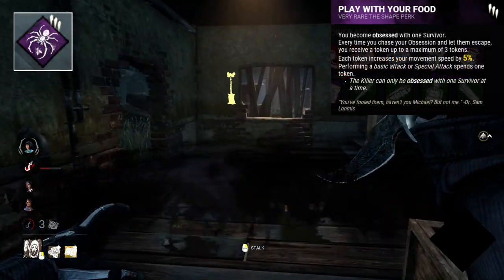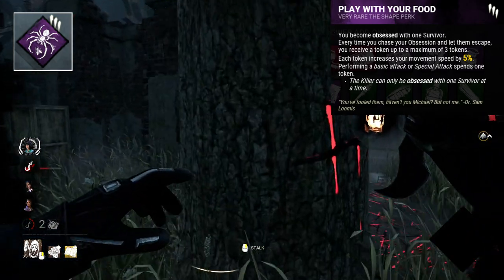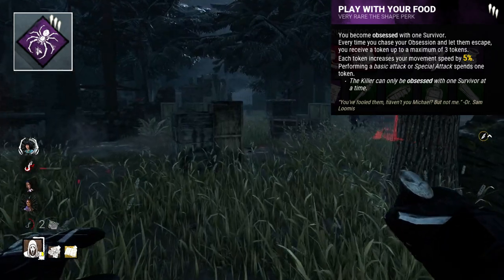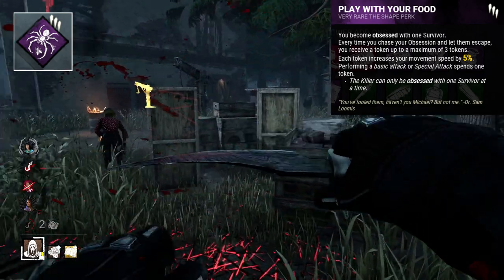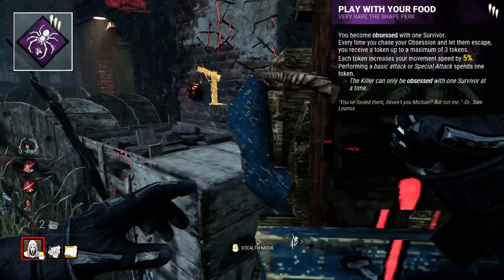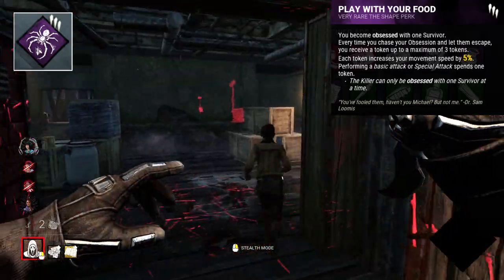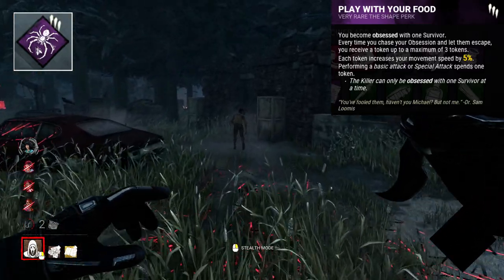Play With Your Food is a perk that requires you to actively chase yet avoid the obsession. I personally think that's a really cool mechanic, even though I think the perk is pretty awful. Every time you drop chase with the obsession, you gain a 5% boost to movement speed. You're able to do this three times, each time represented by a token. By three tokens, you gain a sizable 15% boost to movement speed. These tokens are only lost when you attack a survivor, each attack losing you a token. This can be marginally effective for insta-down characters, using the extra speed to their advantage and making their insta-down attacks hard to avoid. Even then, I'm not entirely convinced of its effectiveness. The concept of dropping chase for a buff though is really interesting, and makes this perk, if nothing else, pretty unique.